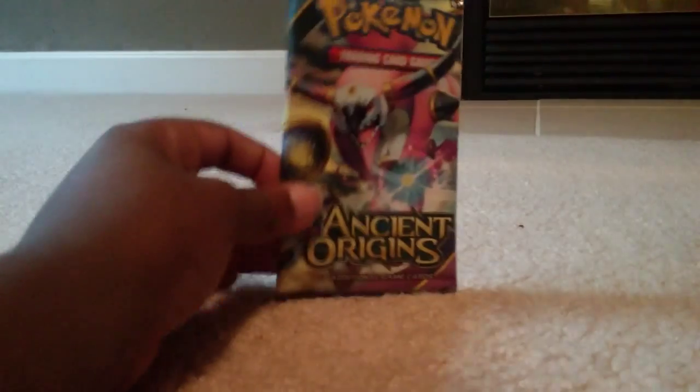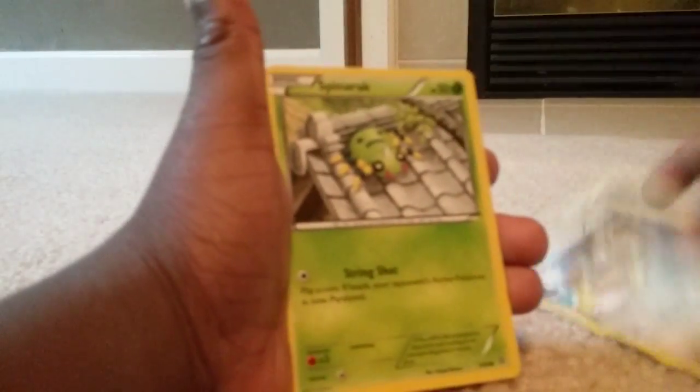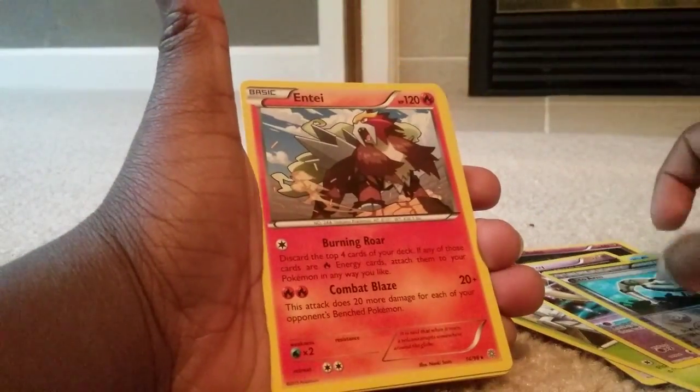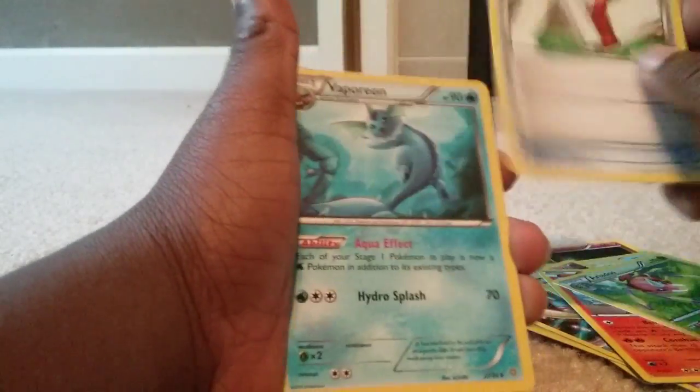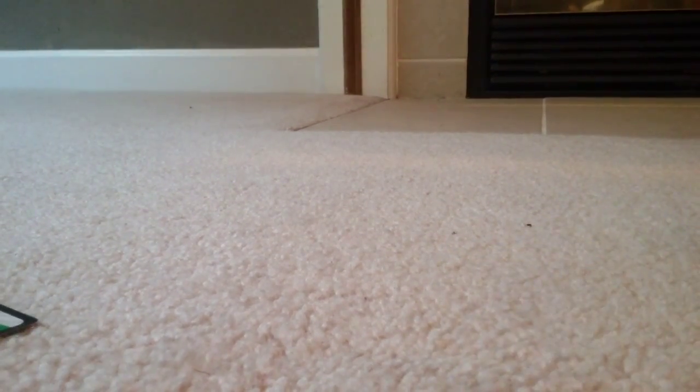Now we are on to another Ancient Origins — and it's Hoopa. We've been getting really good pulls actually. We start off with Ralts, Magikarp, Meowth, Spinarak, an Ancient Bowtoy, a Shiny Echo Arm, a Legendary Dog, Eridose, Paint Roller, and Vaporeon. We got a Legendary Pokemon — we've been getting a lot of Legendary Pokemon today. I've gotten a Legendary Pokemon in every pack.